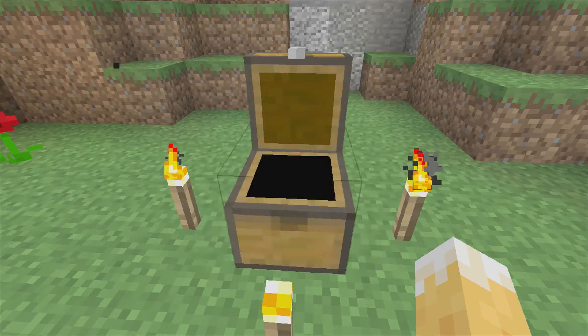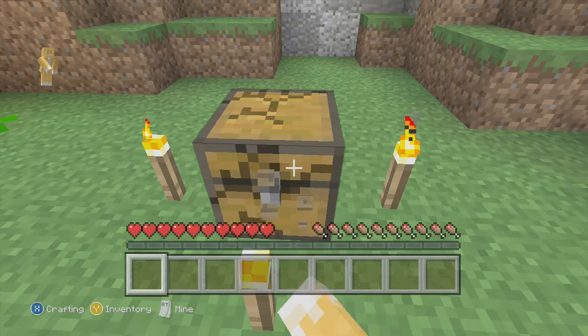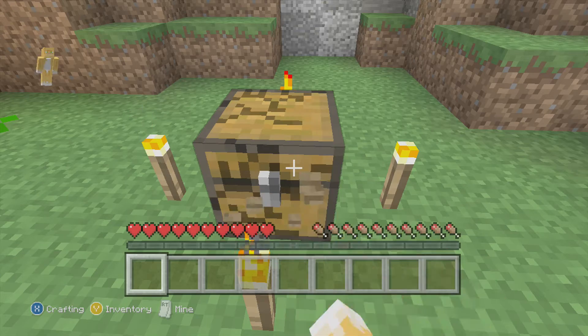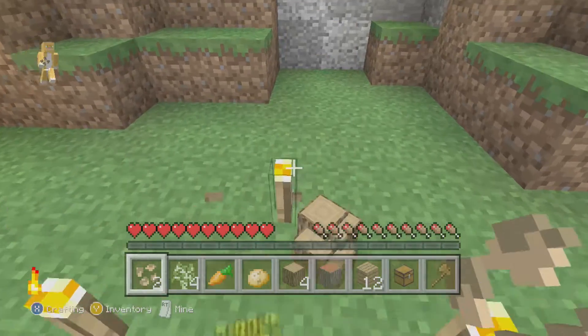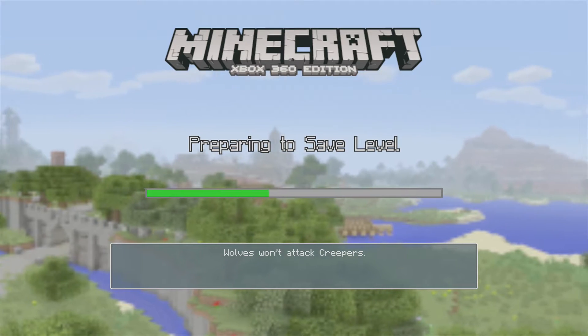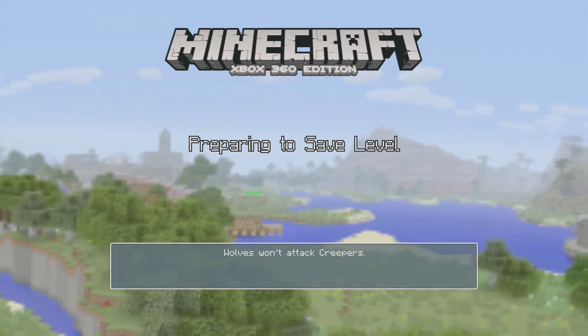So, as you see there are these items. First, break this chest. And I'm not sure if it still works, but you do this. And then you exit and save the game.